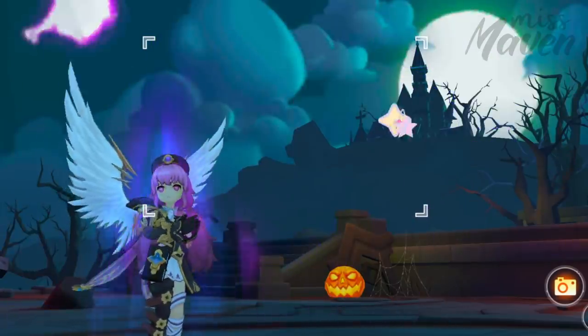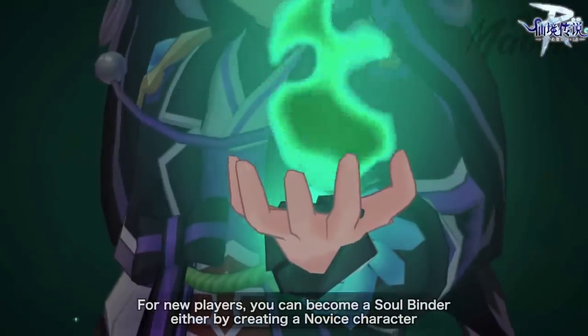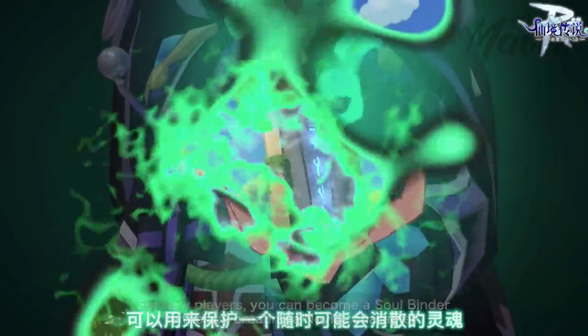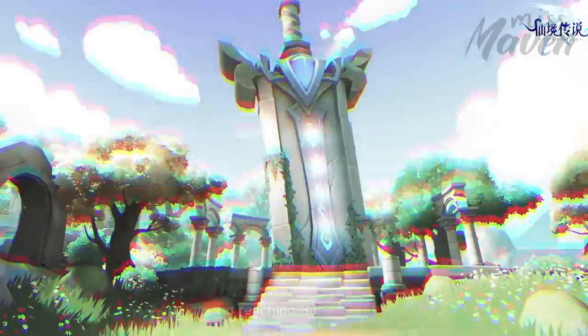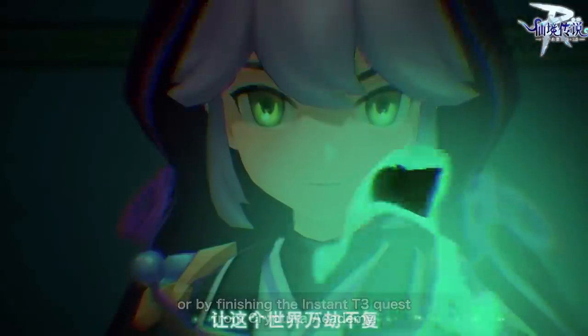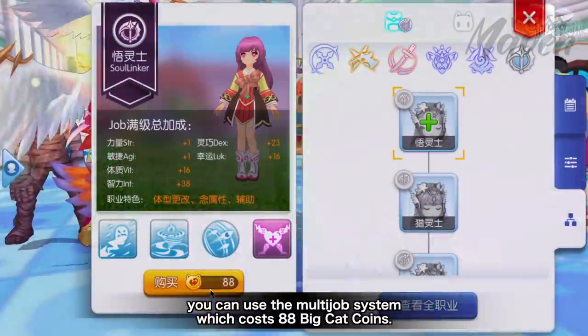For new players, you can become a Soulbinder either by creating a novice character and reaching base level 80, or by finishing the instead tea tree quest from Cryptura Academy. For veteran players, you can use the multi-job system, which costs 88 Big Cat Coins.